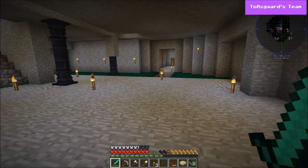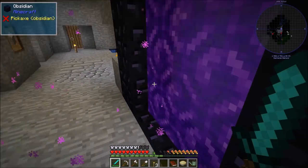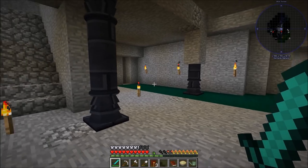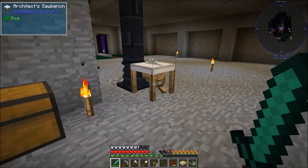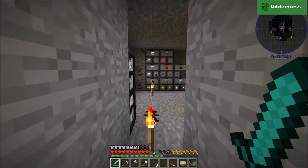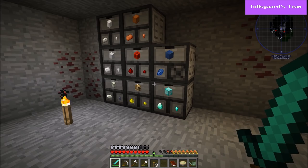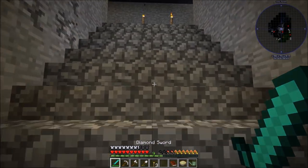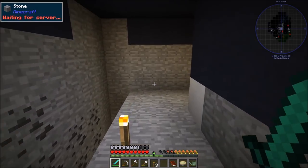I'm actually recording this on Monday afternoon-ish. I did do a bit of work on the base - as you can tell when you walk in I've added grass and spread it, and I made a watering can to help spread that. I also started getting into Architecture Craft a little bit, working on the pillars - these are all dark stone bricks. I also made a framing table so we could make custom drawers. I've started working on some of the storage area. I did add some compacting drawers, got some of our metals slotted in here. I gathered up a bunch of wood and I'm kind of waiting until we get a Tinker's Construct hammer.